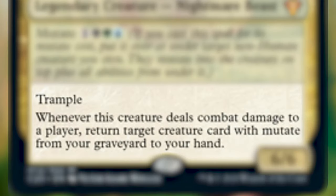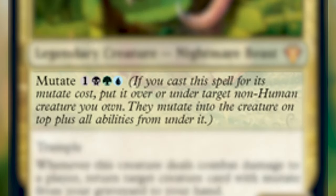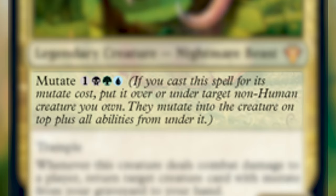Whenever this creature deals combat damage to a player, return target creature card with Mutate from your graveyard to your hand. He also has Mutate, which is an alternate casting cost of 1 generic, 1 black, 1 green, and 1 blue mana.